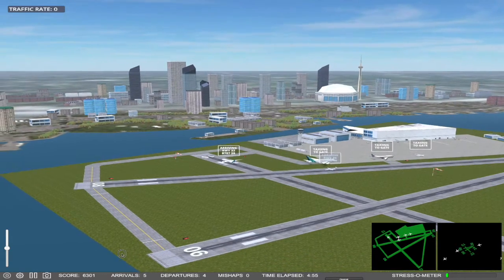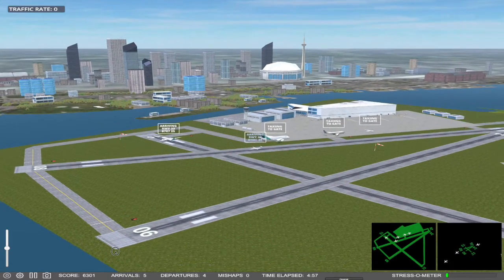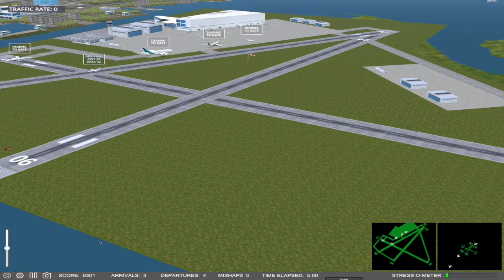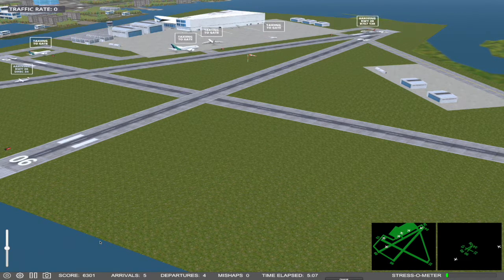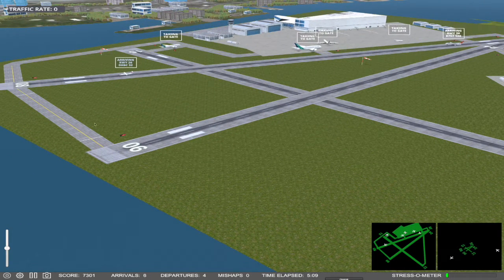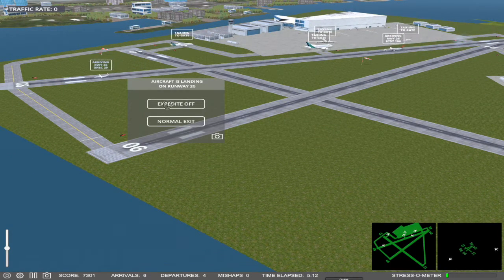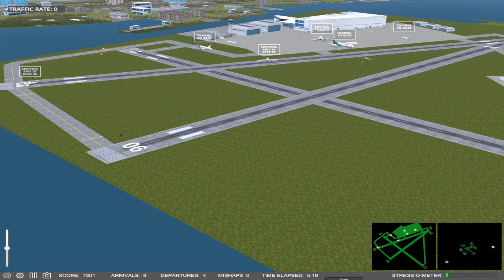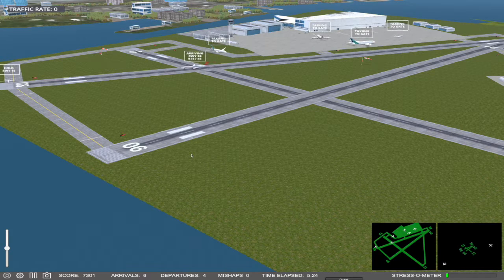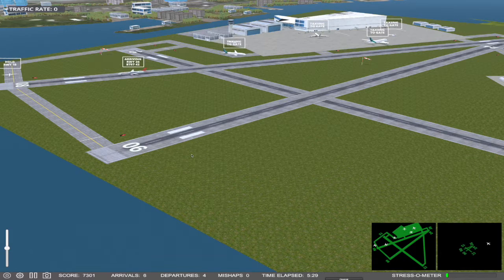With 5 arrivals and 4 departures we have had no incidents so far, and that's what we want — we want to avoid crashes. The airplane that just landed is a fast-moving aircraft, so I asked the turboprop to expedite leaving the runway, minimizing any likelihood of a runway collision. Overall, with a few exceptions, the design of the game is very good and represents reality.